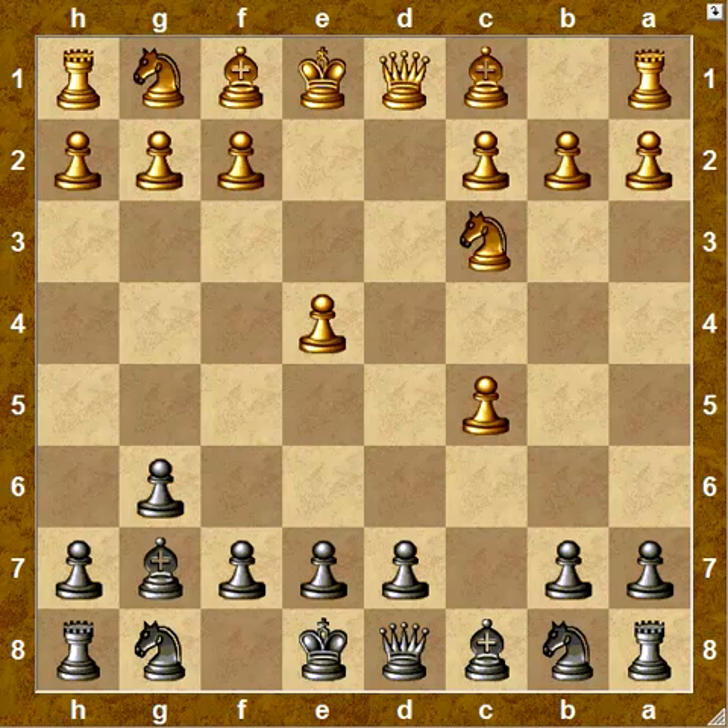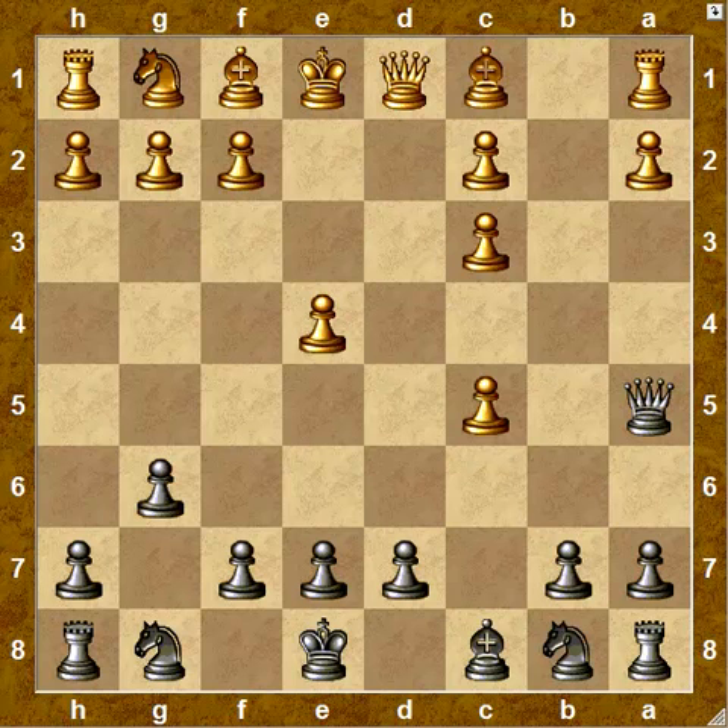Now, instead of the immediate pterodactyl move queen a5, I think the correct way to play for black is to capture the knight on c3 and then play queen a5, recovering a pawn — unless white chooses to defend both pawns with queen d4, which is again the recommended move.